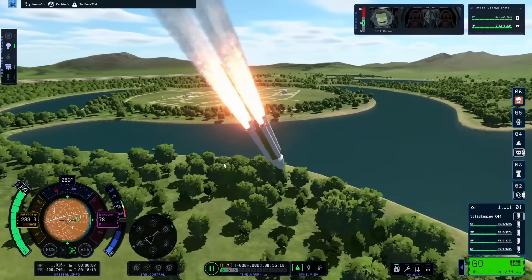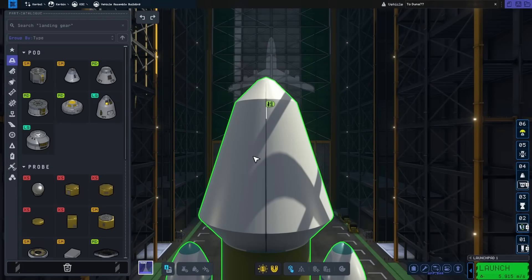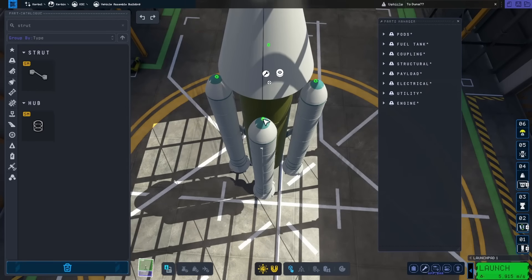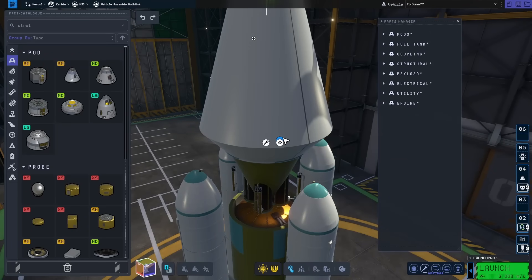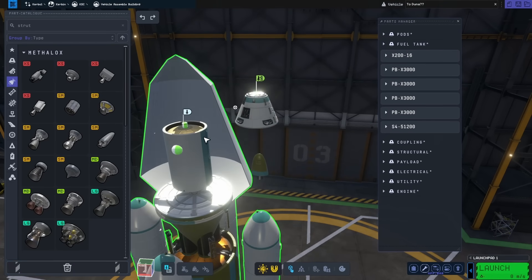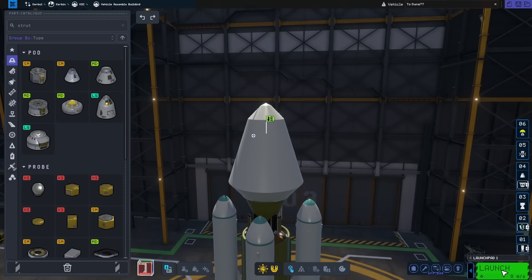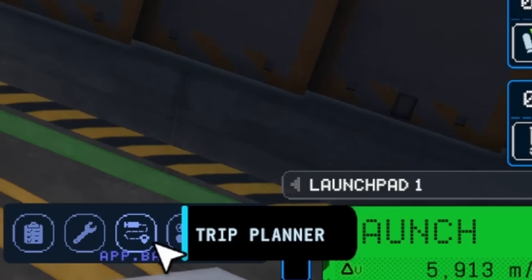Reverting to the VAB, the first thing I wanted to do was add struts to hold everything together better. I picked the strut tool and used one on the very top of each booster to hold it to the main tank. Around this time I noticed one of the shrouds was acting like a cone instead of a cylinder. Trying to remove parts to fix it, I ran into a bug where nothing reattached properly, so I just reverted and loaded the rocket again, which seemed to fix the problem.